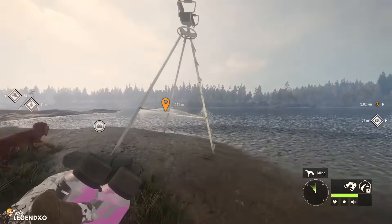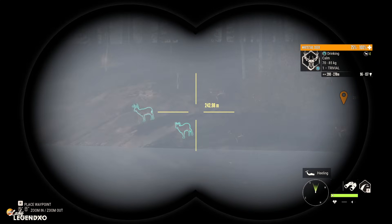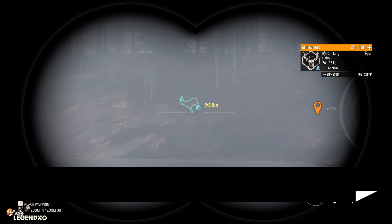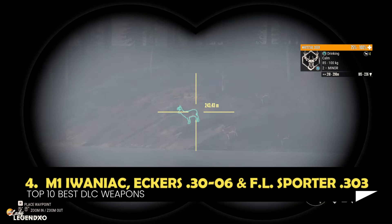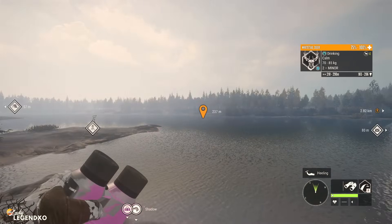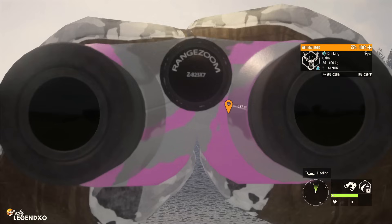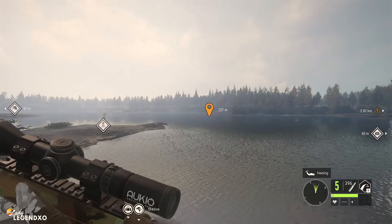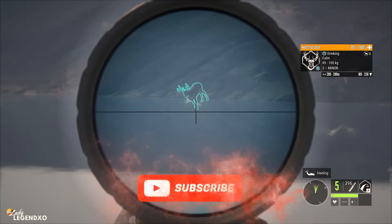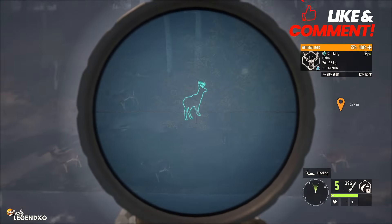Coming in at number 4 is actually a tie between three incredible class 4-8 rifles: the M1, the 30-06, and the FL Sporter 303. They are all very similarly performing and will do an amazing job when you are hunting anything class 4-8 or doing a grind. This here is the M1. The M1 is known for that special sound it makes when you take the last shot — I'm going to take a couple whitetail down and show you. They all zero in at 75, 150, and 300 meters.